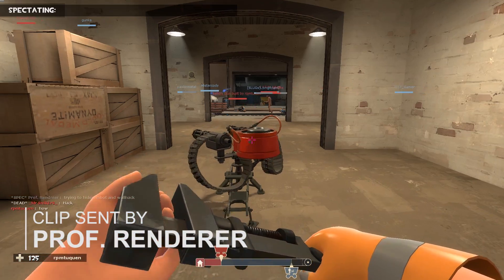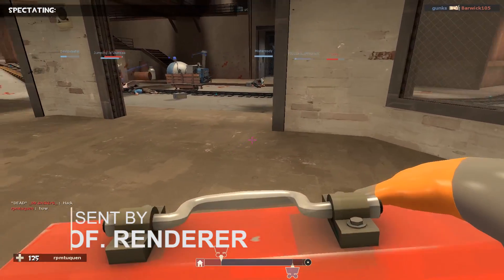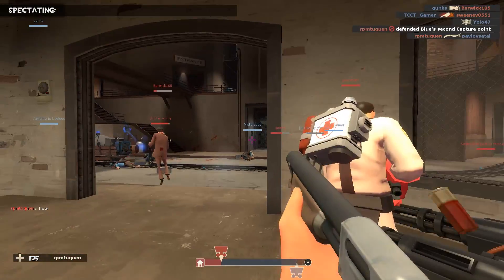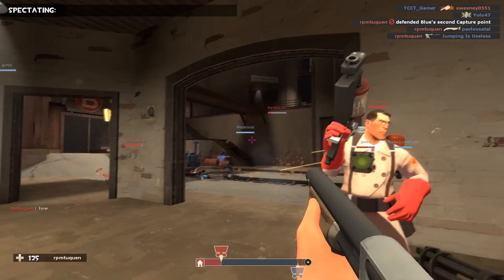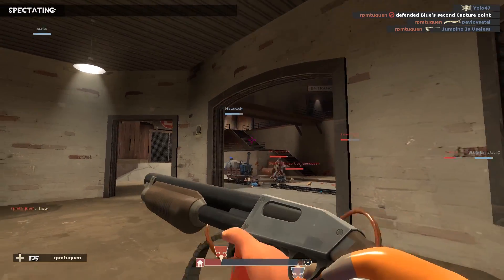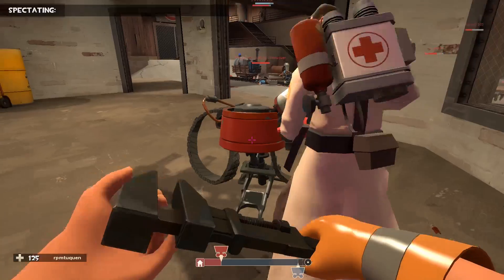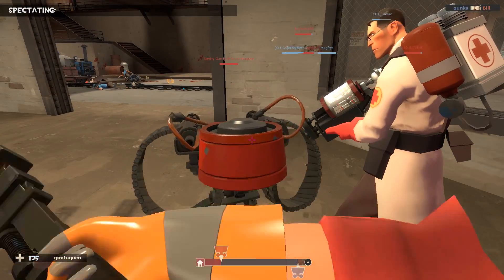Surprisingly we have an engineer, but he's about to turn into a bit of a sentry himself. Feeling nauseous yet? This isn't really a spotting deal — it's more so just proof of concept that any class can cheat. Anyways, back to spotting.